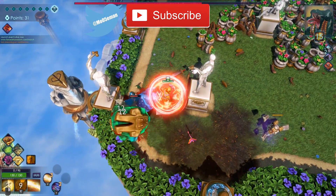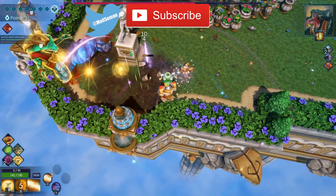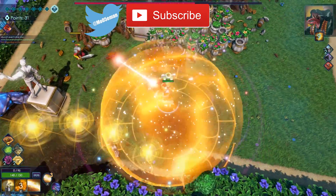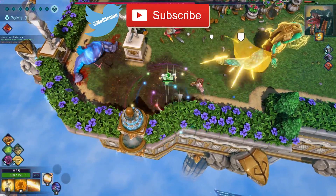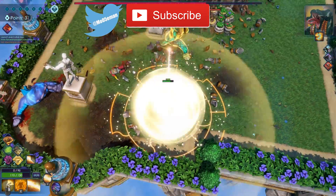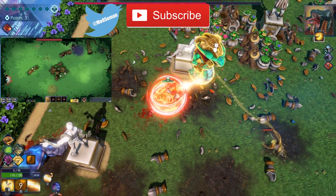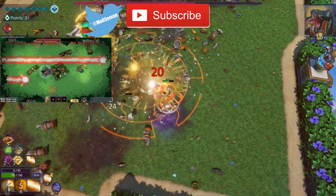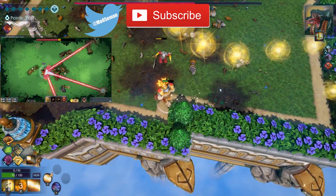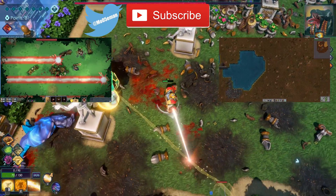Thank you for watching this Play, Wait or Avoid review of Forced Showdown. If you liked the video, make sure to like and subscribe to the channel for more reviews, news, and other gaming commentary. If you'd like to see another review of a twin-stick roguelite, the last review I did was for Flame Break, a hybrid of Binding of Isaac's combat and FTL's choice system. If you're looking for something a little different, you could check out my review of Factorio, a top-down factory management game where your goal is to survive on an alien planet.